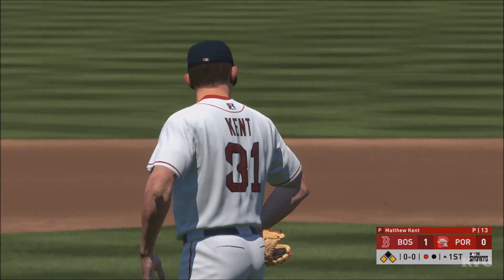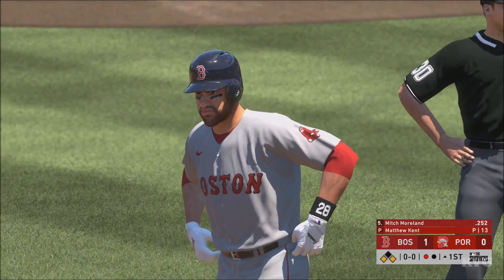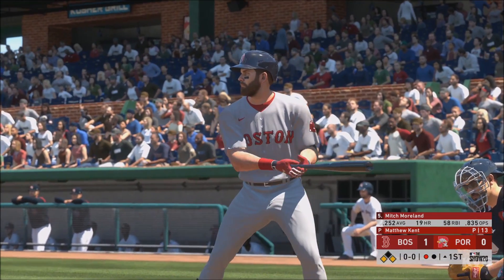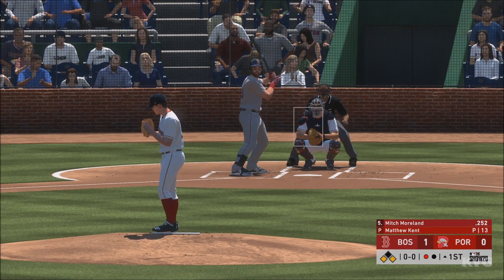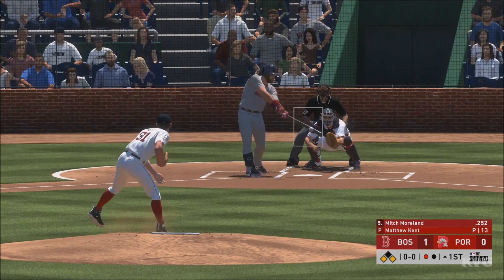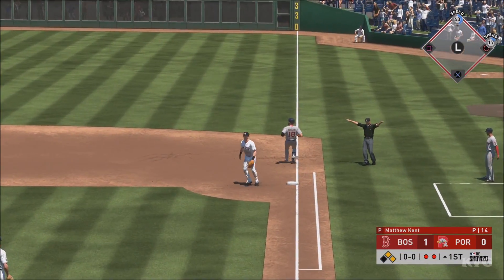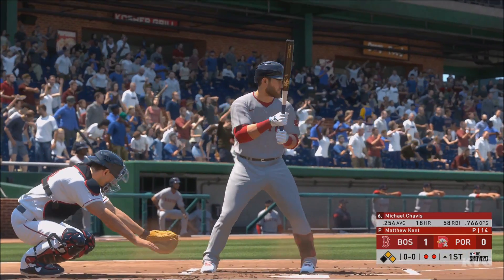He's definitely stumbled out of the starting blocks here in the first, giving up a couple of base knocks and that walk. First innings are often some of the toughest for a starting pitcher. Striding in for Boston, Mitch Moreland. From the stretch, here's the pitch — bounced softly in front of the plate. Nowhere to go as he's tagged out between third and home, but one's all they were ever going to get and the inning will continue.